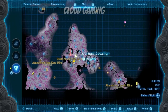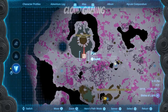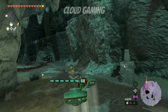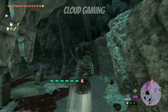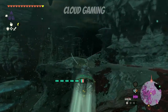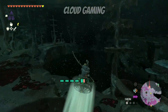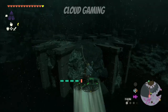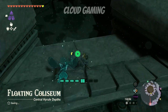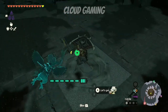To reach the coliseum, head to this location on the map. Since I have previously already gotten the mask, the chest that holds it will not be down here, but if it's your first time down here then the chest will be here.